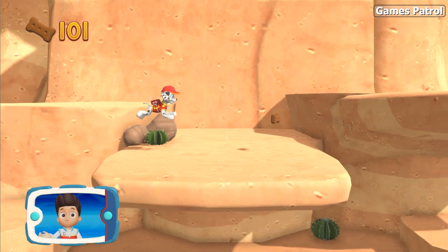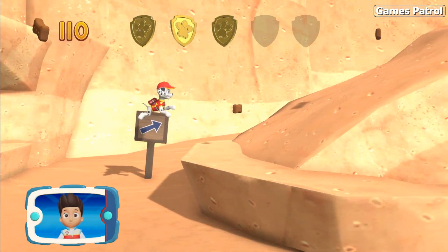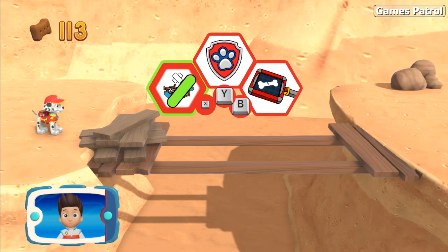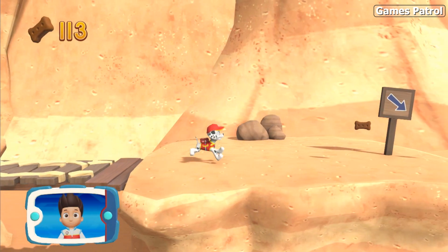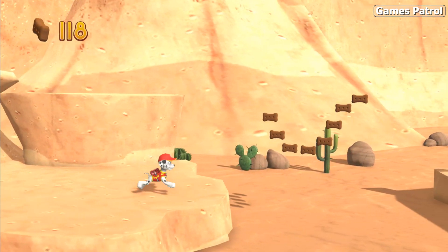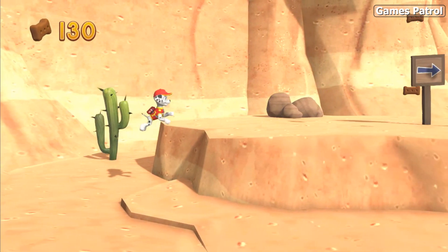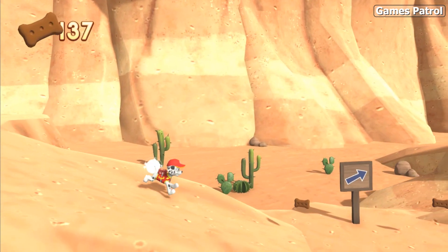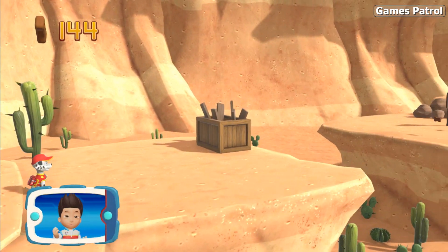I'm detecting a golden paw print somewhere nearby — a golden paw print! See if you can find them all. Choose the probability that will help you keep moving. Collect all the pup treats you find to earn pup treat awards when we get back to the lookout. Find and collect all the pup treats that you can. The gap is too far to jump — we need Rocky to use those scraps to make a longer bridge. Which pup ability?